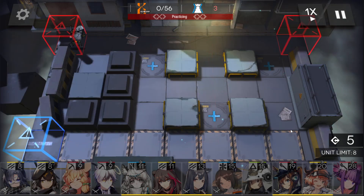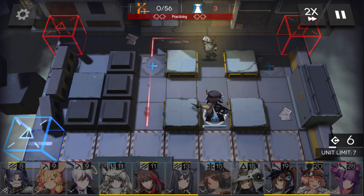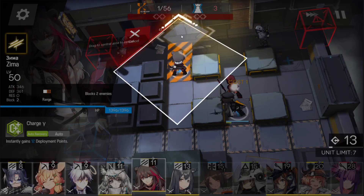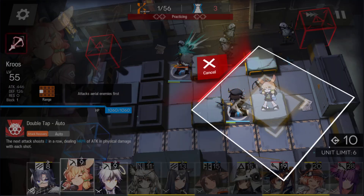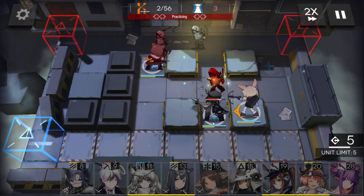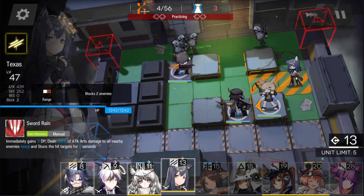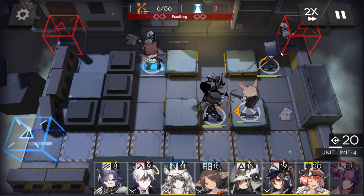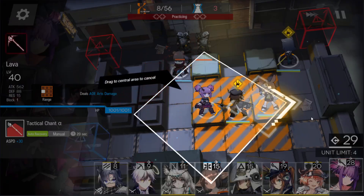The second issue is you start with very low DP and there's already a wave coming in, which is why you need low-cost vanguards. I deploy Plume right away and have enough DP for Zima right after. The next unit I deploy is Gruce, my single-target DPS — super important that she faces to the left. You'll see why later. I'm putting Texas here because I need someone to hold the lane, and I'm saving up DP for Lava on this side.